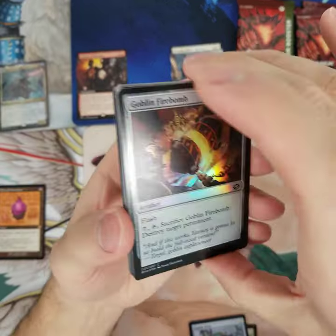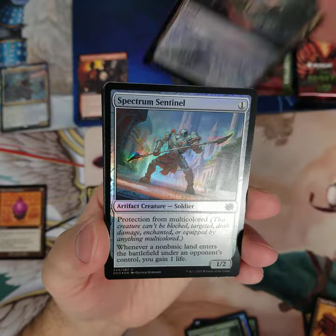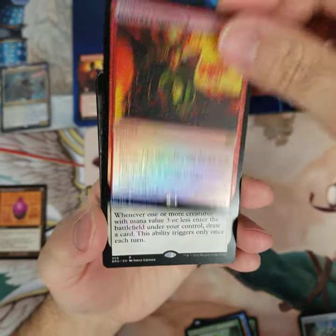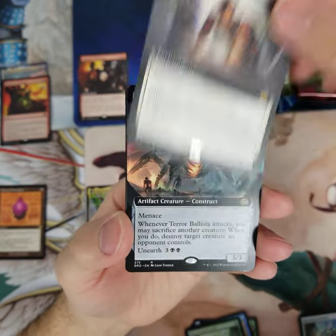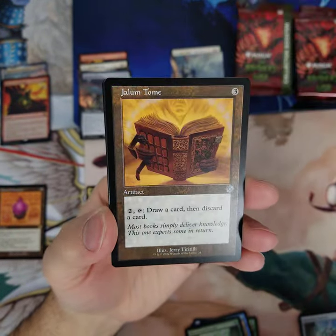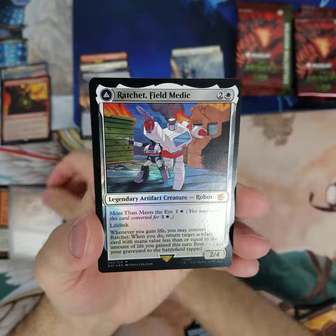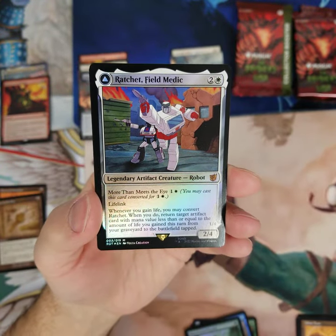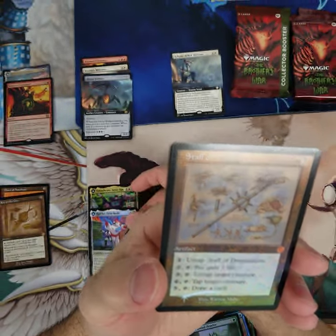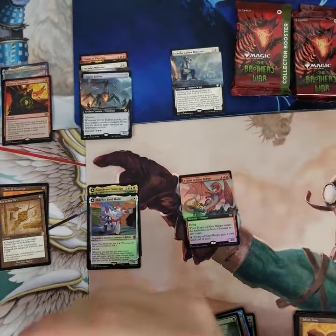Here we go with pack number two. Let's see what we got. Demolition Field, Sentinel — gotta love these lands. Mishra's Command. Takazi is welcome. Terro Ballista. Two uncommons, followed by Key to the City. A Ratchet Transformer foil. And our final card is a Staff of Domination Foil Schematic — Mythic Rare. Gotta love that.